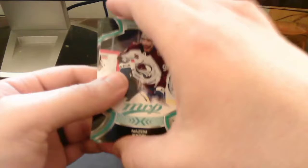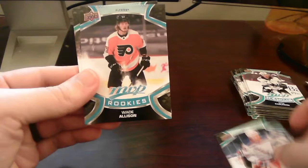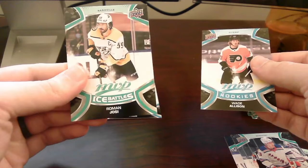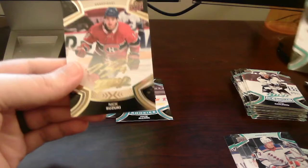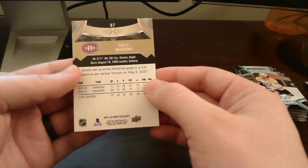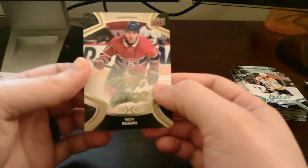We got a gold script — I don't want to look at it yet. It's always good to get something Connor McDavid related. We did get another gold script though, which is awesome. We get a rookie card SP of Wade Allison of the Philadelphia Flyers, behind that an Ice Battles of Roman Josi, and our gold script is Nick Suzuki — hey, not too bad. Nick Suzuki, Montreal Canadiens. Very cool. It's not a rookie but Nick Suzuki is a pretty good name.